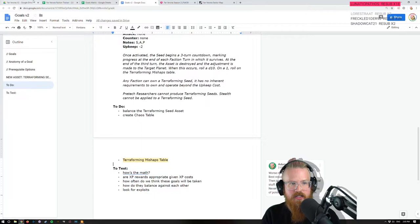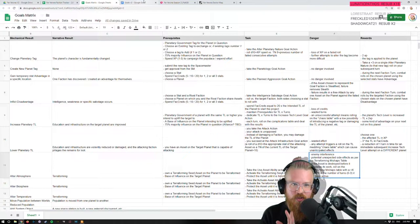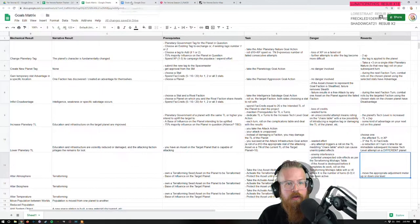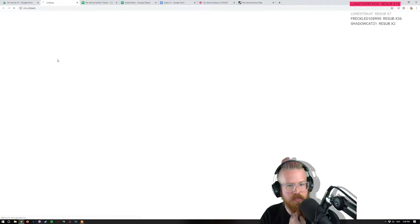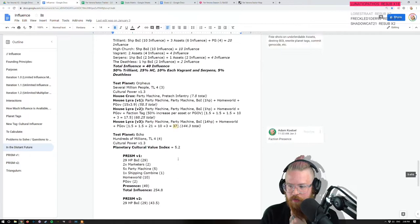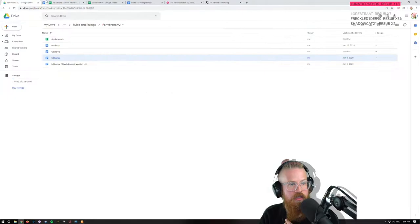I like this idea of the terraformer asset. The reward is: move the appropriate adjustment meter up or down one level. We talked about this before — they're listed in terms of most livable to least livable. How can the terraformer move? You have to move it with assets. Let's reproduce it under goals here.